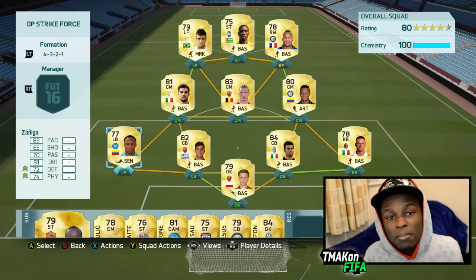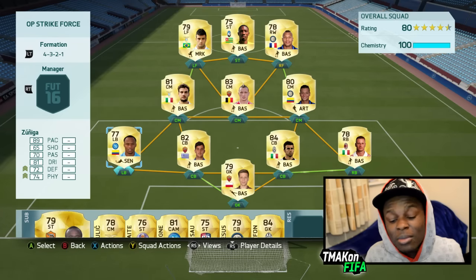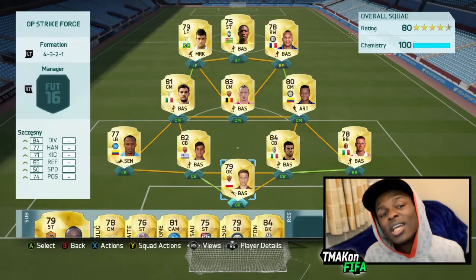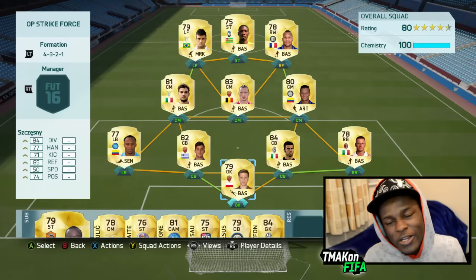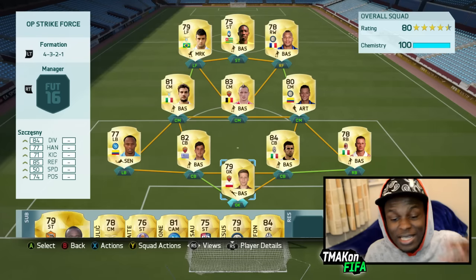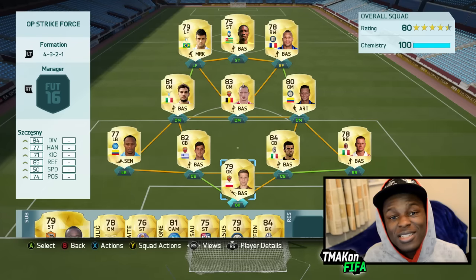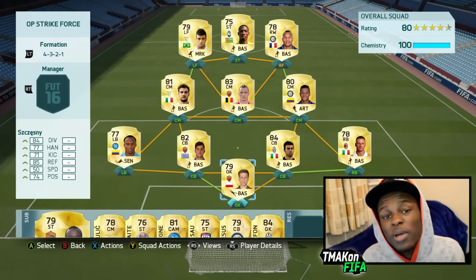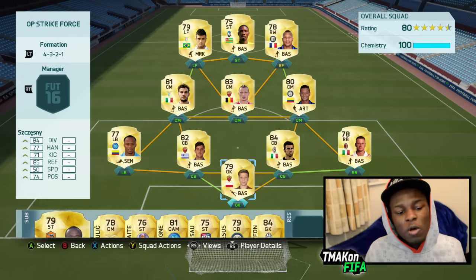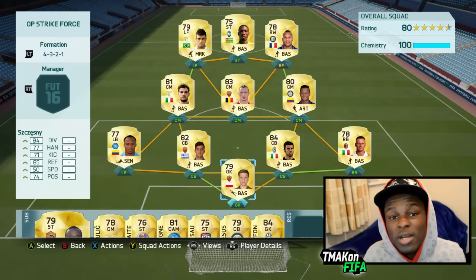Zuniga also has a transfer card which I could have used there but there's no point, mainly because the card is in the same league. We're using Chesney changing it up from Buffon today — I've been using Buffon for a while, Buffon's good but Chesney's the real OG. For anyone wanting to build this team it'll cost you around 15 to 17k, it's not expensive, definitely worth a try. The 4-3-2-1 formation is a pretty decent formation to use.